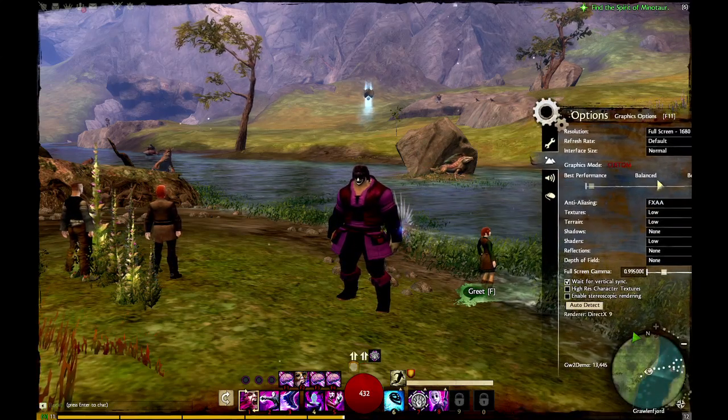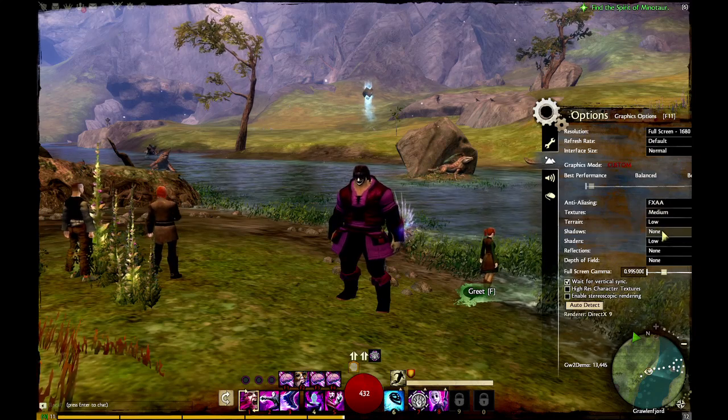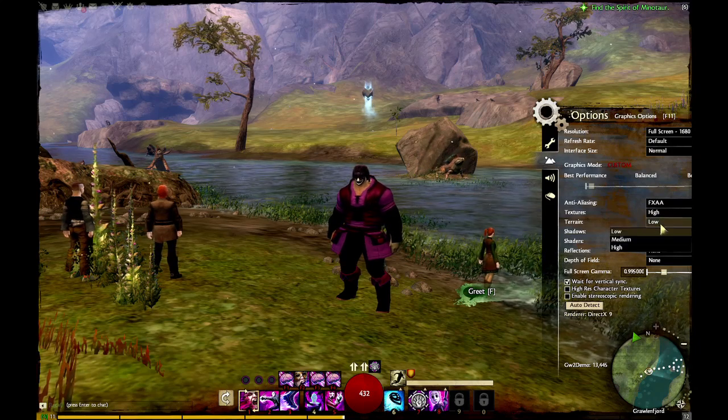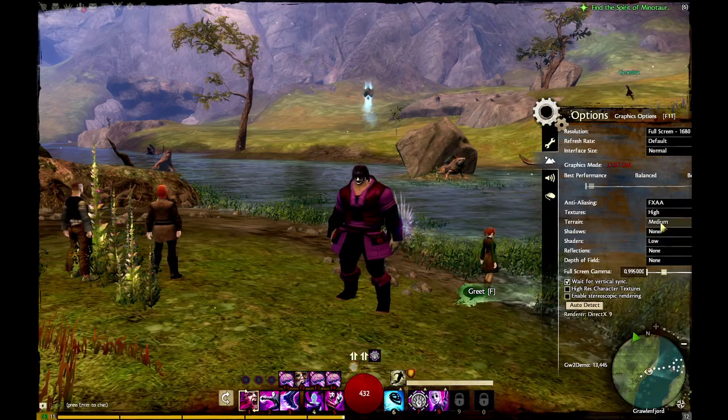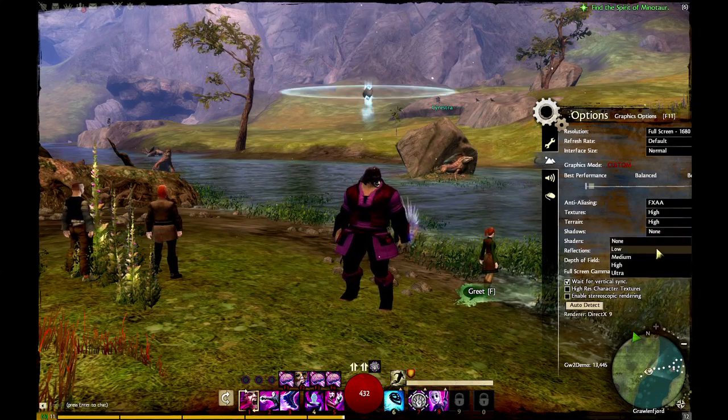Up first, anti-aliasing. You can see a bit of difference — that removes the jagged edges. I never really see jaggies anyway, but I don't pay that much attention in the action. The terrain here makes a big difference; you can tell on the mountains and the grass in the distance.